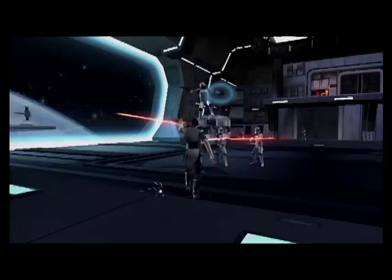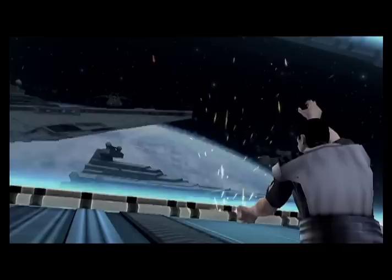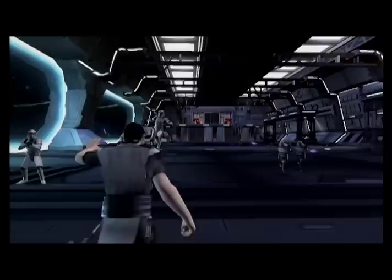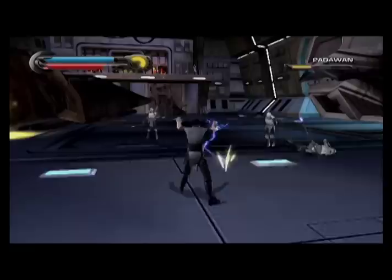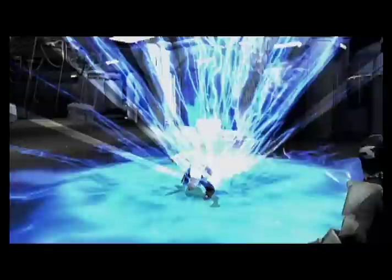On Force Unleashed 2 on the Wii, we really want to take advantage of what the Wii has to offer, and really that is controls. The great thing about the Wii Remote is that you can interact directly with the screen, and we designed the controls around being able to precisely control your powers, specifically Force Grip and Force Throw. So you can use the Wii Remote, you can use the UV pointer, and you can grab specific guys on the screen and actually carry them around using the Wii Remote itself. You can use it for your Force powers directly — it's very precise in that way — and then we have a lot of the other powers mapped onto it. It's easy to feel powerful in this game.